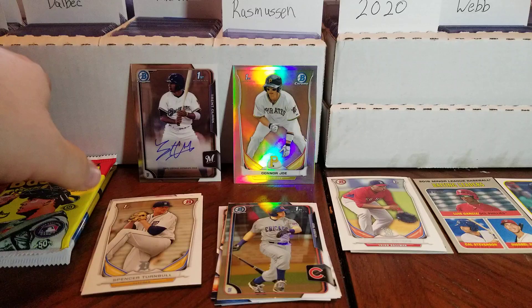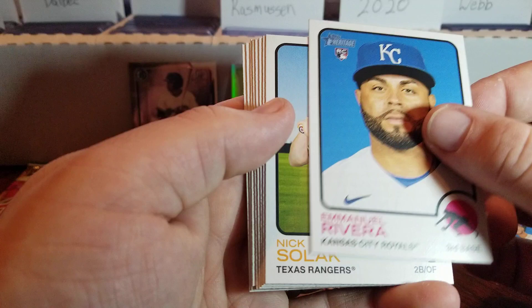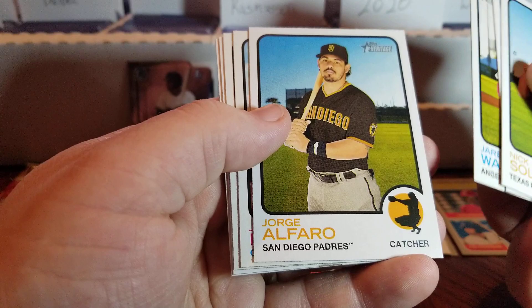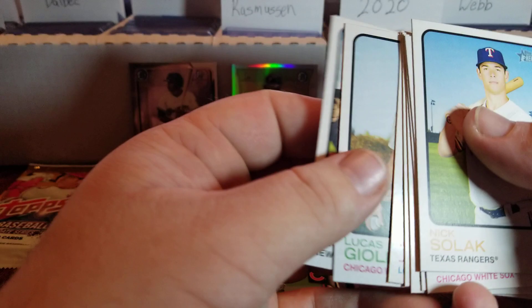Let's go with 2022 Topps Heritage Hobby Pack. Let's see if we can find a Wander Franco or an Oneil Cruz. Emmanuel Rivera Rookie Card, Nick Solak, Eloy Jimenez, Jared Walsh, Jorge Alfaro, Josh Naylor, Kenley Jansen, Giolito, and Urshela. Wah wah wah — nothing in that one, not even an insert. Can't win them all.